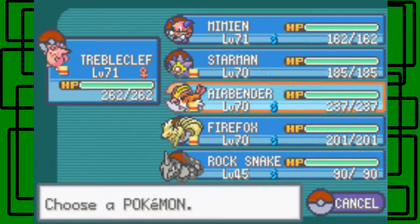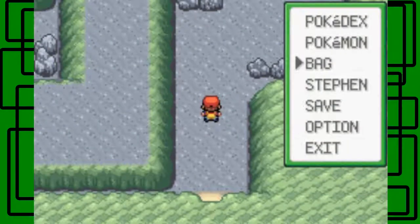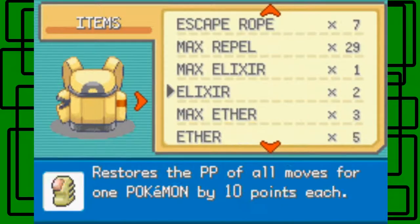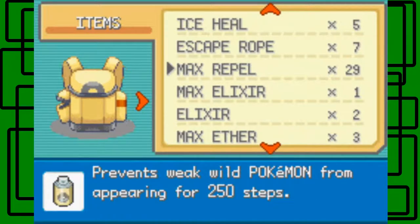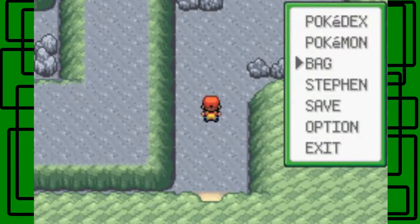Since my Pokemon are at level 70 and 71, excluding Rock Snake, Tropius is at level 71, so it'll repel Pokemon that are level 70 and below. My repels should work on this dungeon, so I'm going to use them. I shouldn't have to use all 29 of them because I know where I'm going. They're repels from my inventory, so that's good.